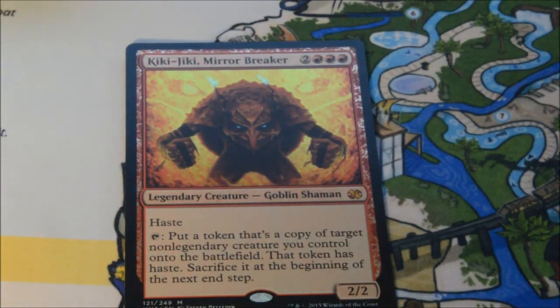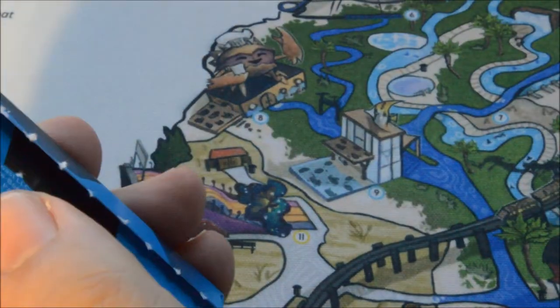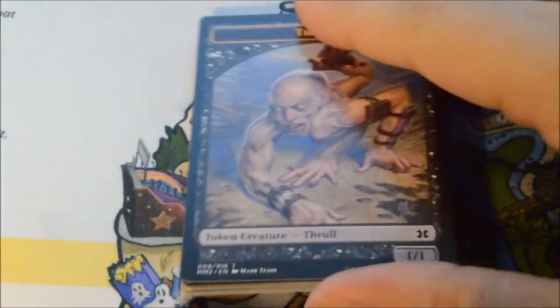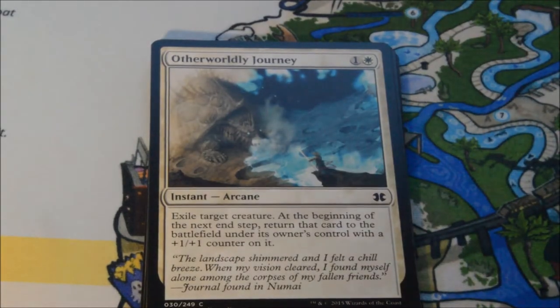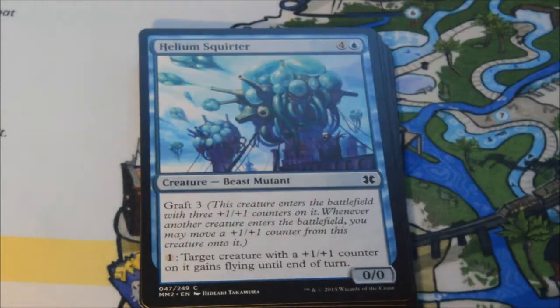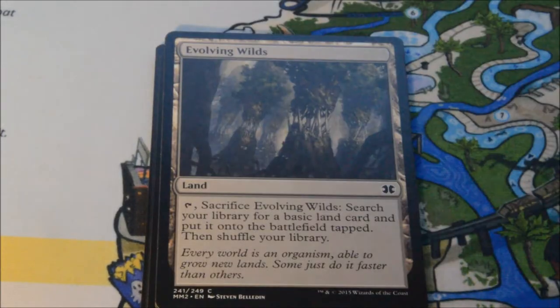There you have it — a third Mythic, and it's a foil! Maybe we'll get lucky and get one more regular Mythic. Between the Kiki-Jiki Foil, Dark Confidant, Iona, and Noble Hierarch, this box all of a sudden just got a lot better. I can't say I'm upset at all. Kiki-Jiki is a fun card — I'm not planning on playing Splinter Twin or anything, but it's a good cube card. If I one day build a cube I might use that.